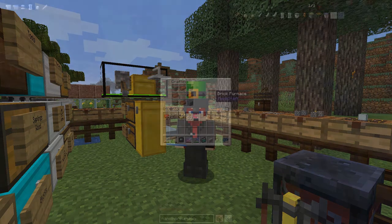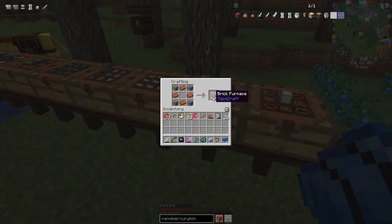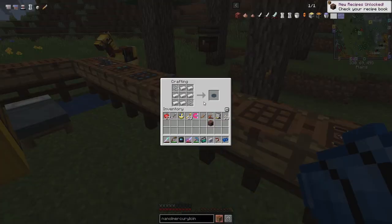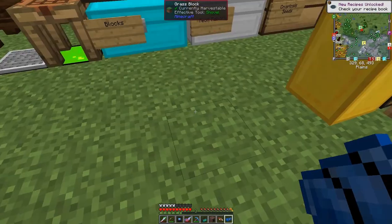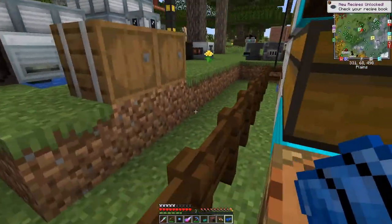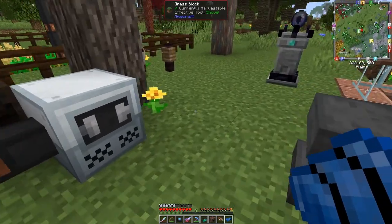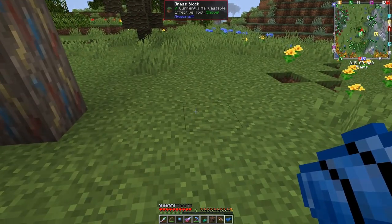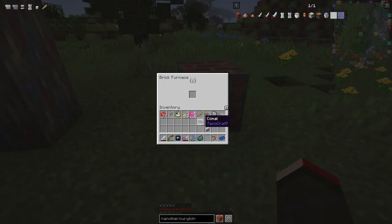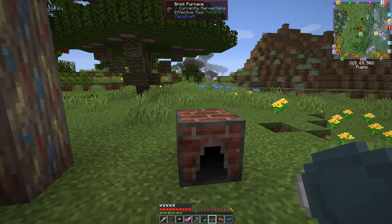First for TacoCraft I'm going to make a brick furnace, which is basically four couple simple bricks like that, and then you get a brick furnace. The next thing is the comal - that's the thing you cook your wheat on. It's dead easy but did take a little bit of time to figure out. I've also got a brew stand here because I've been brewing oil. We put this down here and then we need some fuel, and we put the comal on top of it - I think you have to shift click it on there.